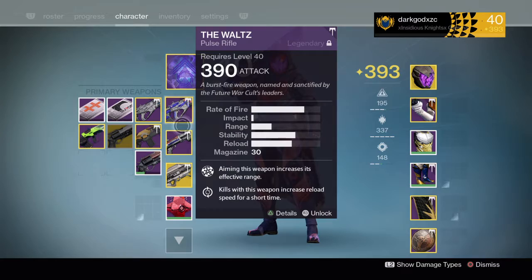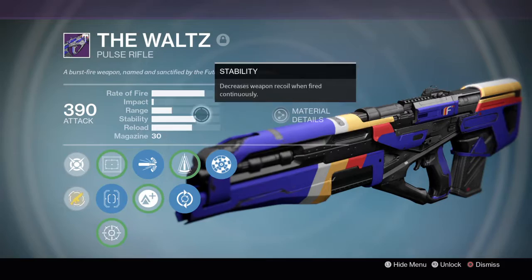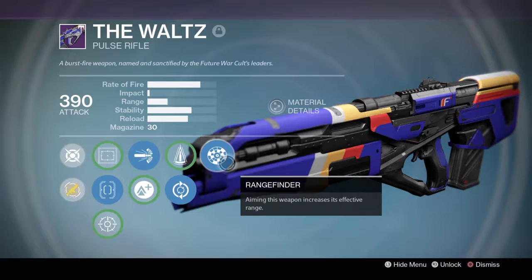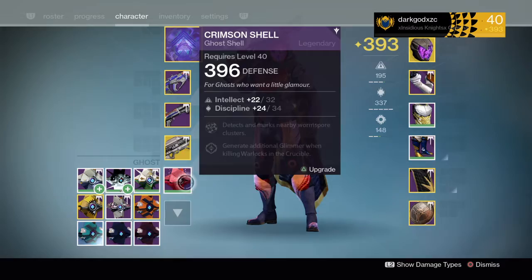We're just gonna go into a little bit of Control to see what we can do with this. Keep in mind, this is a pretty nice roll for the Waltz — high caliber rounds, feeding frenzy, and rangefinder — giving it that nice range, able to maybe stagger you a little bit more, and then feeding frenzy which lets me get back in the fight fairly quickly.